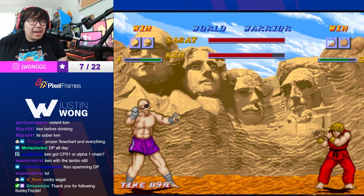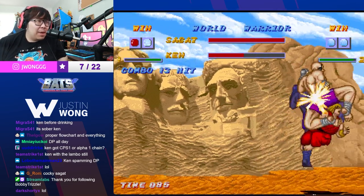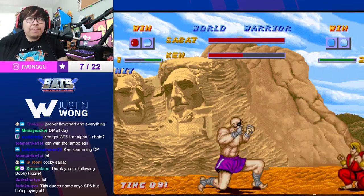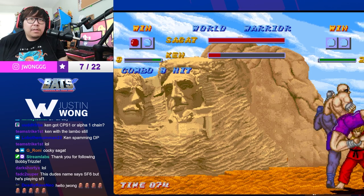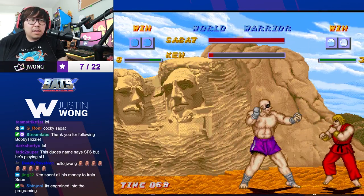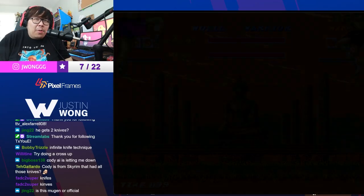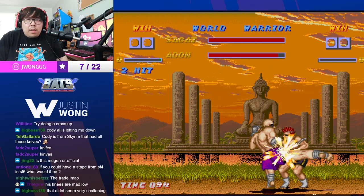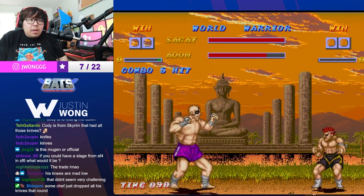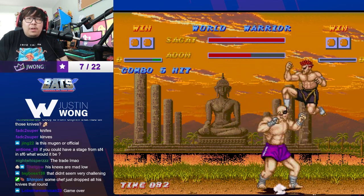The crouch light kick is too good. I like how they have Ken spamming DP — it's so iconic of Ken, mashing DP. This is MUGEN. Bro, it's so funny there are links in this game.